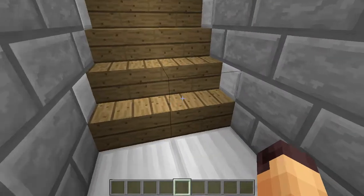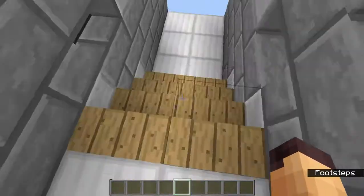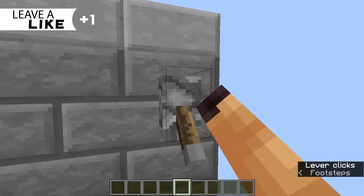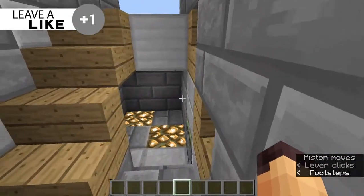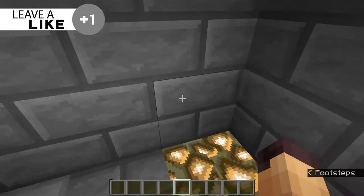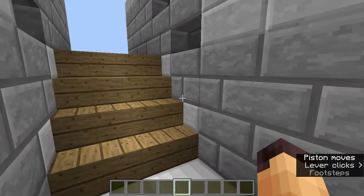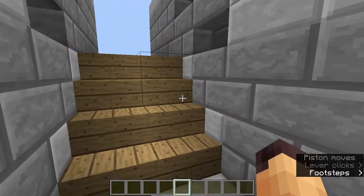As you can see over here we have a staircase and it is totally functional — you can go up and you can go down. Whenever you flick this lever, our staircase door will open up. We can head on inside and have whatever you want in there, and when we're done we just come out, flick that lever again, and our staircase door will close up.